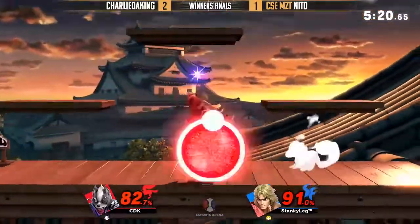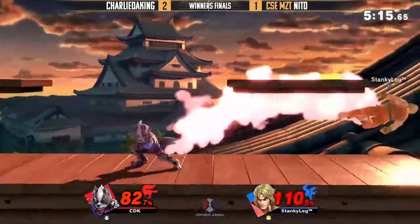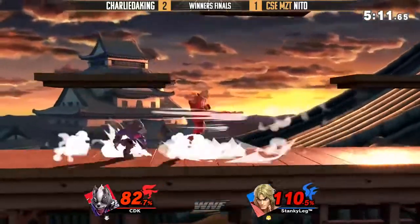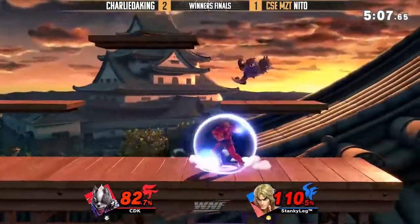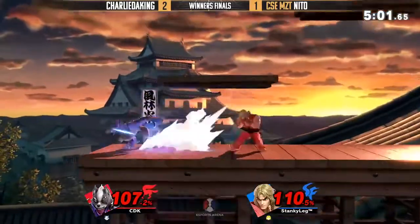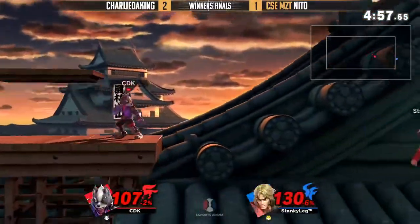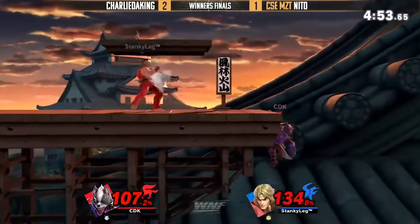Brave get-up attack with a little invincibility helping him. No tech roll in — Charlie. Empty hop grab! He's playing so patient. Nito's swinging a little crazy right now. How do you punish it right now? He did the heavy up tilt — raw wolf flash? He's living — he's offstage so far though. Brilliant recovery, and he got the roll in!